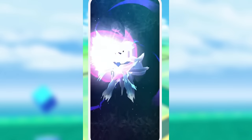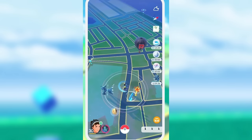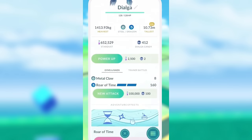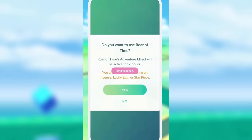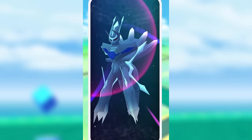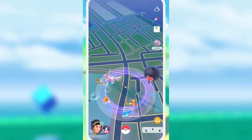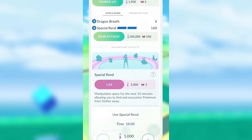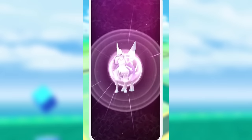These signature moves also have adventure effects which are effects you can use outside of battle. Origin Dialga's Roar of Time has the ability to pause Incense, Daily Incense, Star Piece and Lucky Egg timers for five minutes, costing five Dialga candy and five thousand Stardust. This can be increased up to 24 hours if you have enough candy and Stardust. For Spatial Rend, it will expand the encounter radius of wild Pokemon for 10 minutes, costing five Palkia candy and five thousand Stardust, also scalable up to 24 hours.